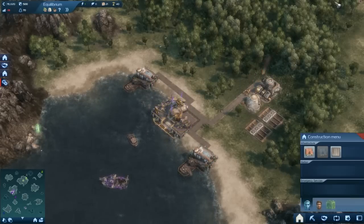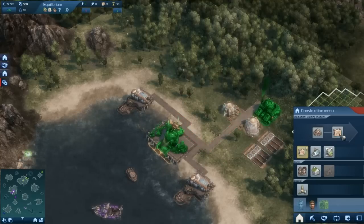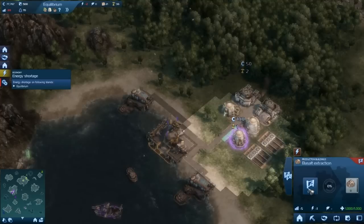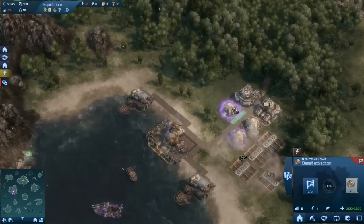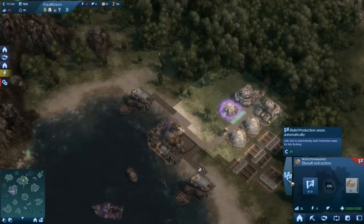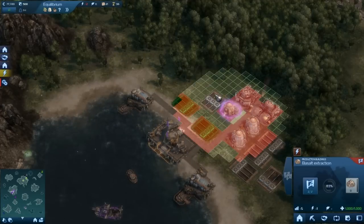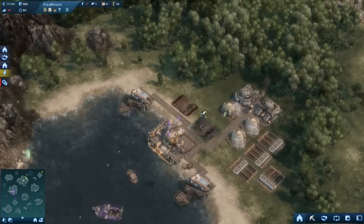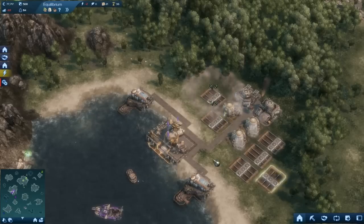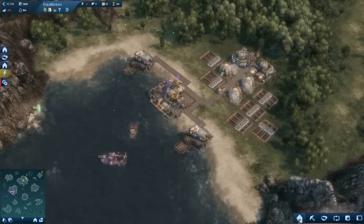Build a couple of fisheries - I like to build a little extra, that's just how I play. You only need one right now; one is plenty. But I build two so the storage is full. You can automatically place the add-ons, but I prefer placing them myself because it's strategically better - you can better arrange placement so you've got more space.